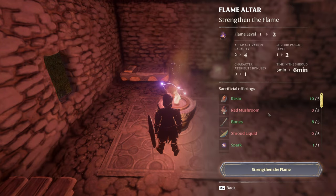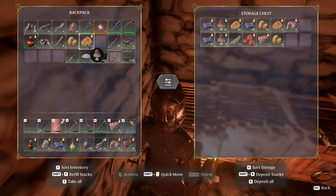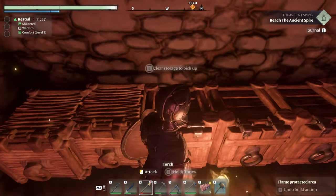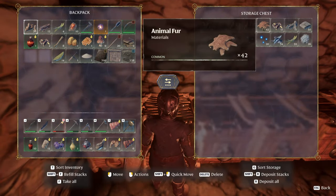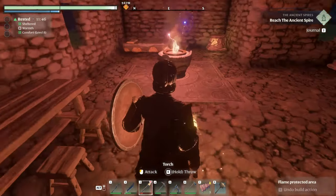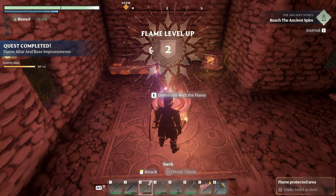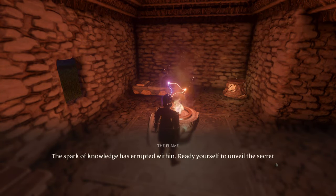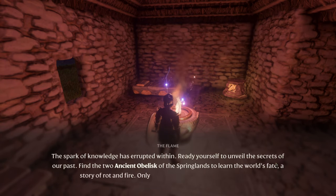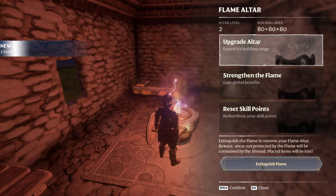We also need mushrooms, shroud liquid, and fur. Mushrooms, shroud liquid, animal fur pelts. All right, let's do this — strengthen the flame, flame level two. Flame altar and base improvements. 'The spark of knowledge has ignited within you — ready yourself to unveil the secrets of our past. Find the other two ancient obelisks of the Springlands and learn.' Okay, cool.